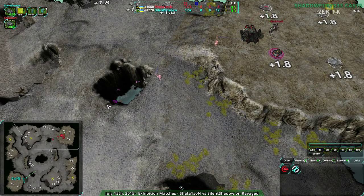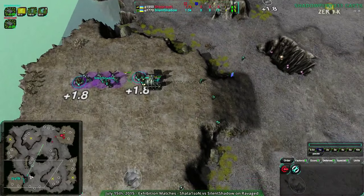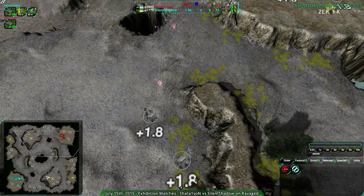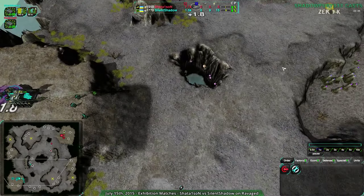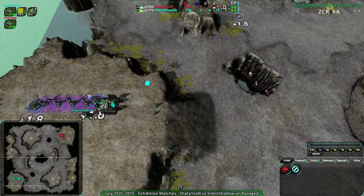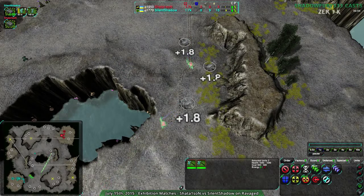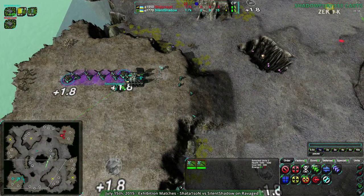Shadow One Sun — early scythes! Interesting! Silent Shadow playing much more orthodox, but Shadow One Sun looks to be going for some early cheese. I don't know why they're planning on doing it on this map of all maps. Even gremlins are kind of hard to pull off, and gremlins are just usually used for scouting at this point. Double scythe? I honestly don't know what they expect to achieve here.